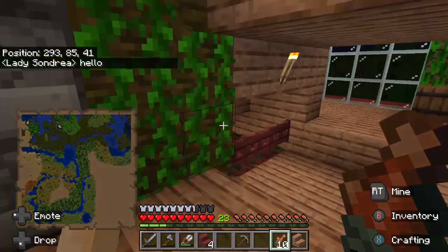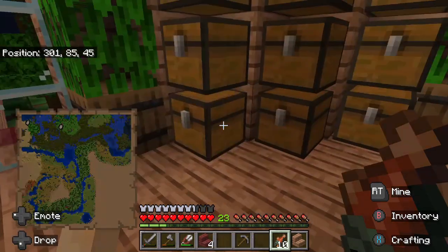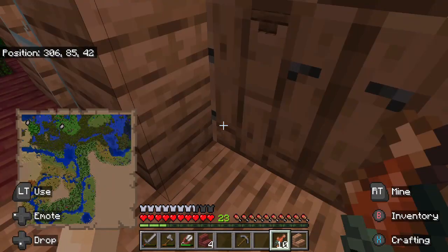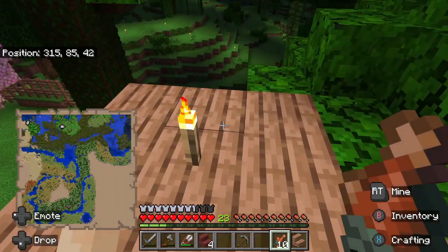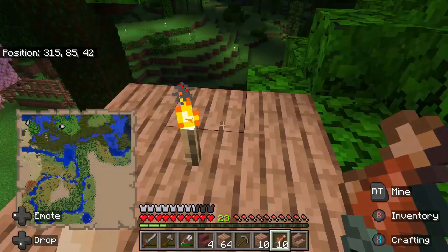Hello all my lovely peeps! How you doing today? I welcome you to join me as we work a little bit more on the treehouse. We're going to get the platform base done in this episode and we're going to go check out the desert and get a little bit of sand. So how y'all doing today? I hope y'all doing well.